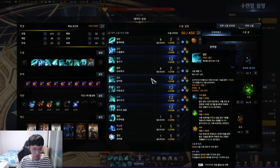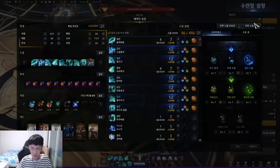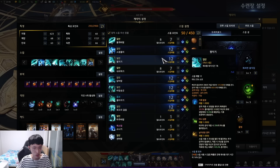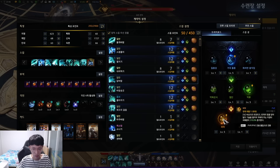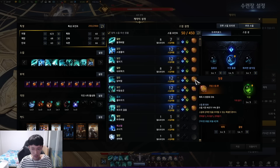The first DPS skill is called Razor Wind. For the tripod: the first increases damage, the second increases damage when you have the shield from the previous skills, and the third increases crit damage by a lot. This is one of the reasons Hallucination is good, since it increases crit rate significantly. Run Gale Wind rune.